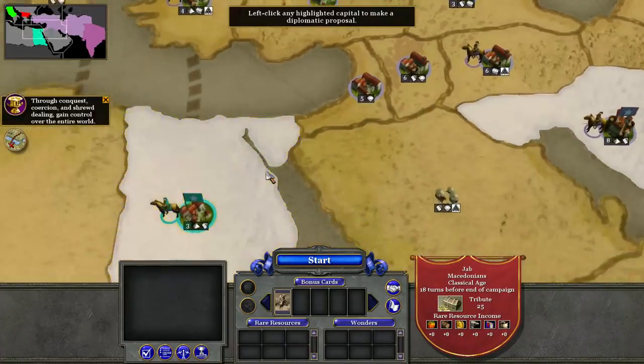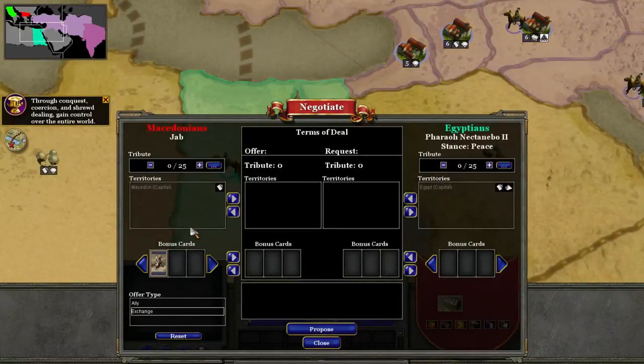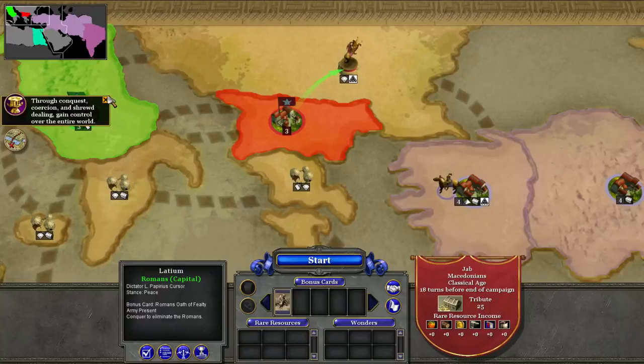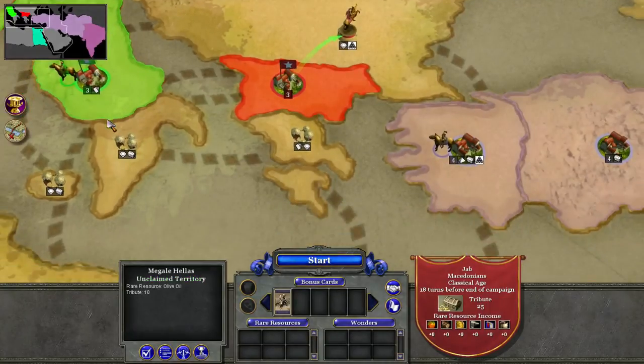Again, we can't really do diplomacy because we are Alexander the Great. But we could do stuff like this in other playthroughs — offer things to join us and stuff like that. We'll end things here. I'm going to head back to the main menu for final thoughts and then we'll say goodbye.